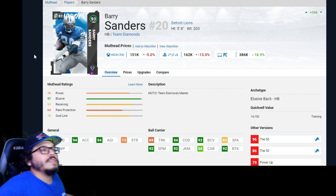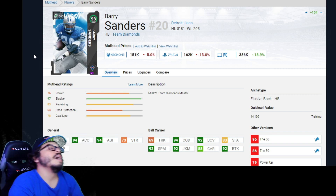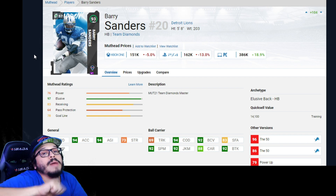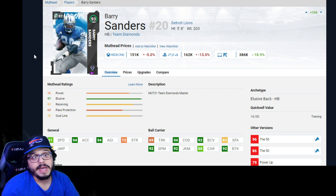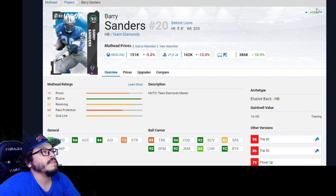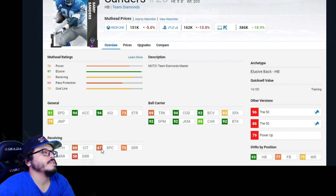Now that linemen are done, let's get into the exciting guys. Barry Sanders is one of the top running back options. His price has gone up and down — right now is a good time to use the power-up pass on him if you want to power him up all the way through to his 96. His power-up is available in packs as of today. You could also use the training bypass, but I suggest using the power-up pass and saving training to further upgrade him up through the ladder. Stats include 91 speed, 92 spin, 94 COD, and 92 ball carrier vision.